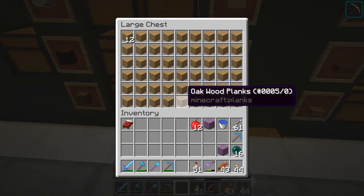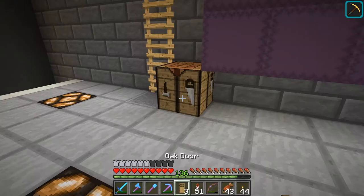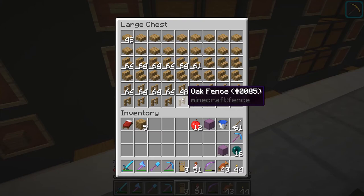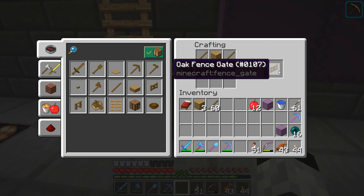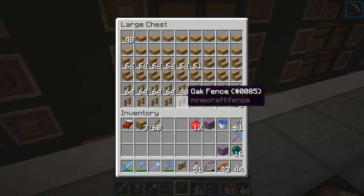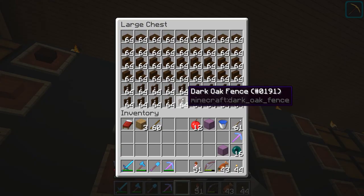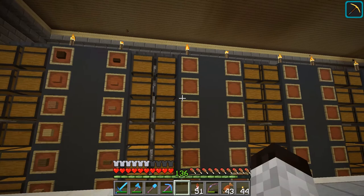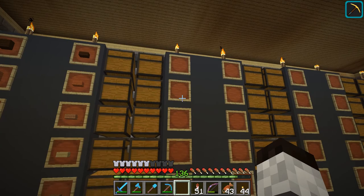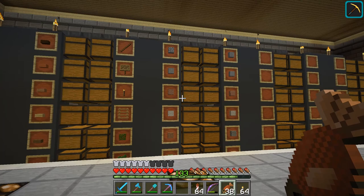I still need to fill in these two spots with oak items. Let me make oak doors and an oak fence gate using some spare sticks. There we go — everything is set up and all of these chests have what they need. I'm going to make this column here for oddball wood things: signs, sticks, torches, that sort of thing, and then we'll move into the stone section.